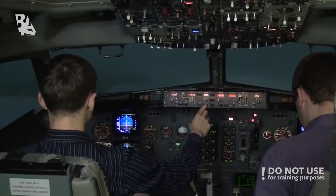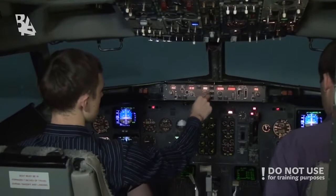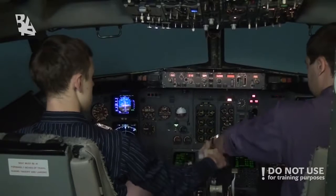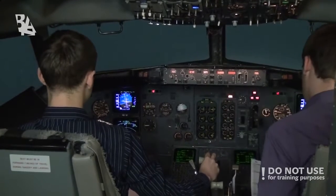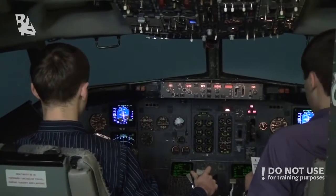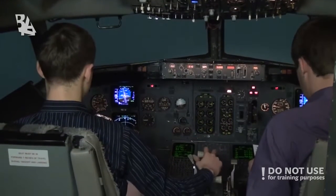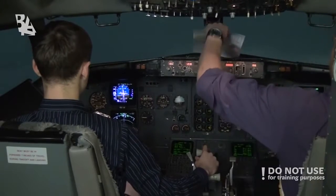Now plan to land at the nearest suitable airport. Go to the one-engine-inoperative landing checklist. Stop the checklist. After takeoff procedures and checklist please. After takeoff procedures — turning right, heading 330. After takeoff checklist. Engine bleeds: on. Packs: left side auto, right side off. Landing gear: up and off. Flaps: up, no lights. Altimeters: 1013, 6000 cross-checked. After takeoff checklist completed.